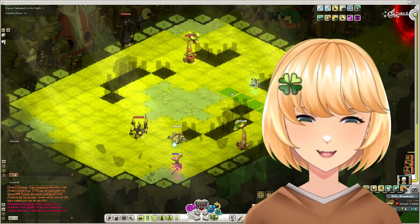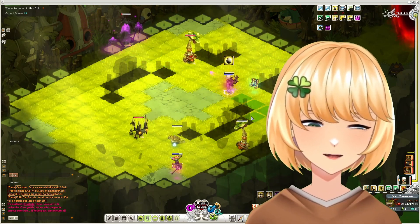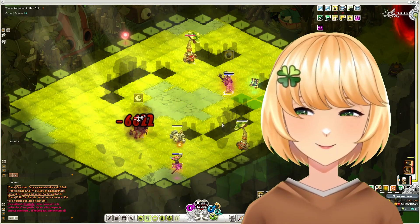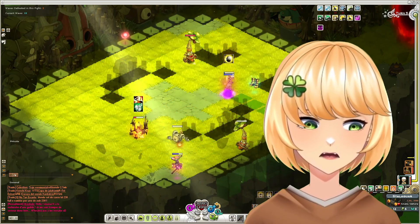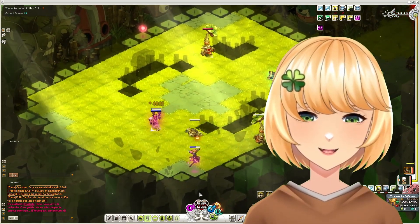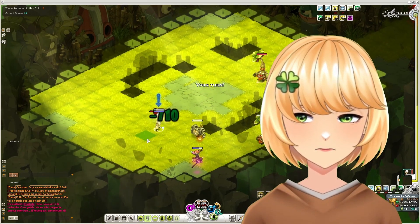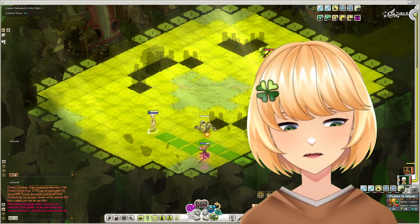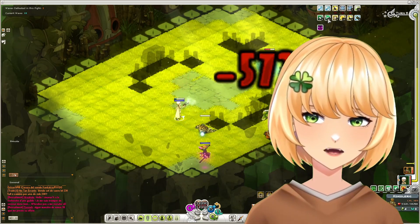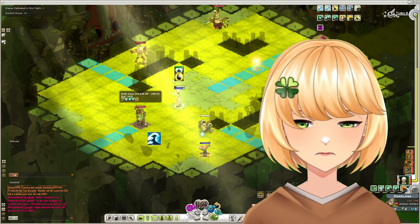Turret is an ability that summons a turret on the battlefield. It has access to three attacks that it will use automatically if there are any targets it can hit. The abilities get stronger based on the level of the turret. You can level up your turret by casting the turret spell on top of it, and doing this will refund you two AP. The ability that the turret will use depends on your last active elemental spell. A fire spell will cause the turret to use Distant Shot, water will cause it to use Alignment Shot, and earth will cause it to use Destruction Shot.